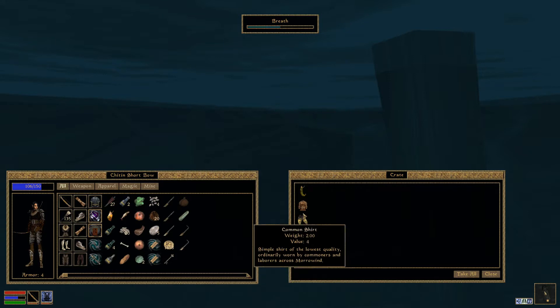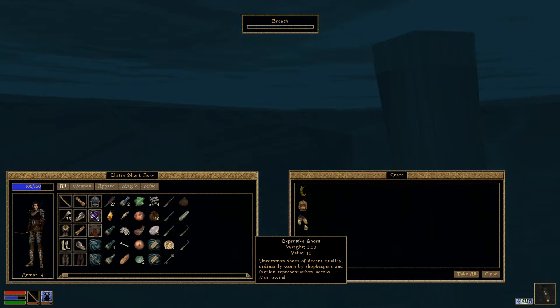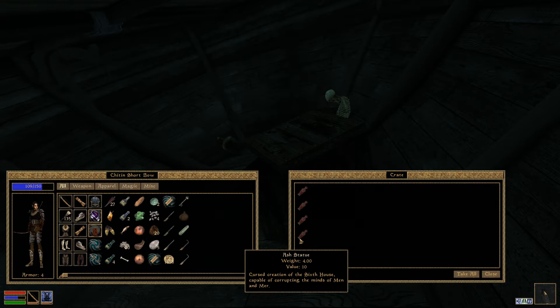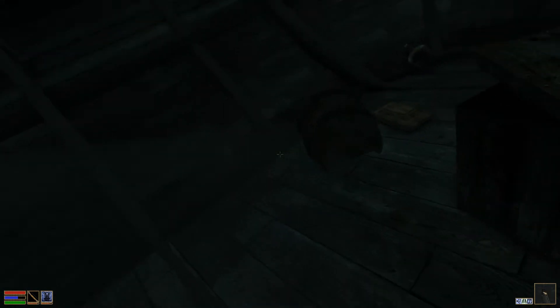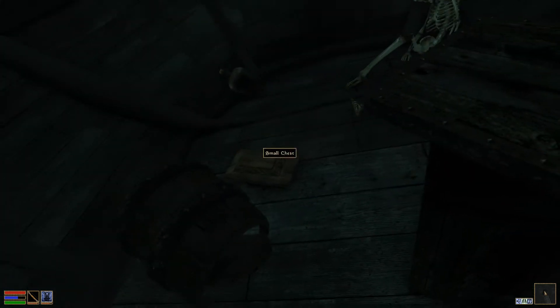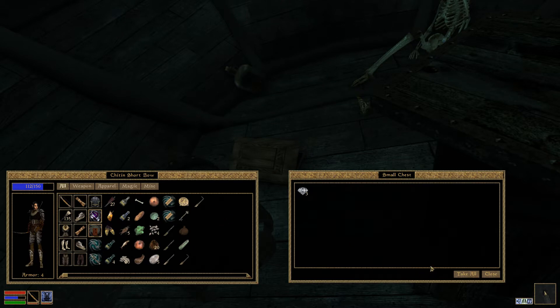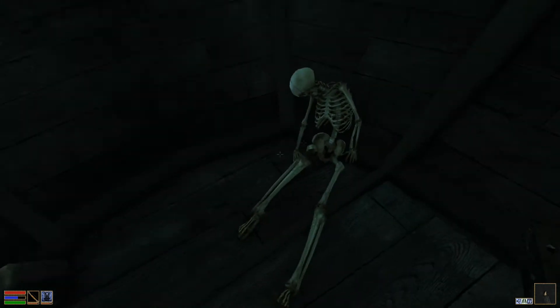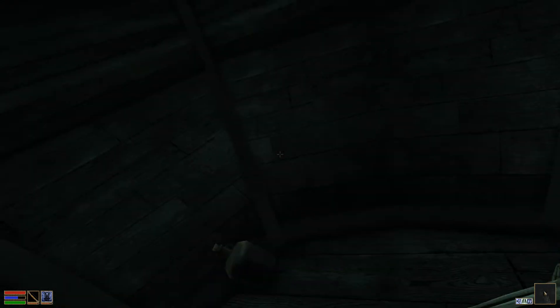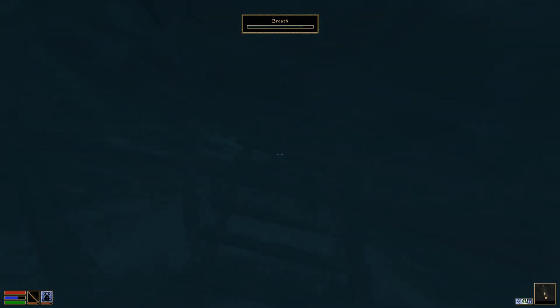Anything worthwhile? Expensive shoes. Ash statues — curse creation of the sixth house, capable of corrupting the minds of men and mer. We'll leave those there, not much point taking those with us, they look a little too creepy. We'll take some ash yams. Small chest — Diamonds! Yes, we're gonna take those. We could have used those on our thieves guild quest earlier but that's fine. We don't usually take bone meal. That was very lucrative.